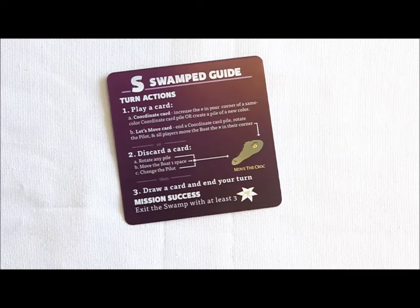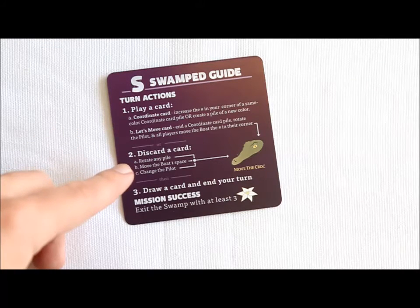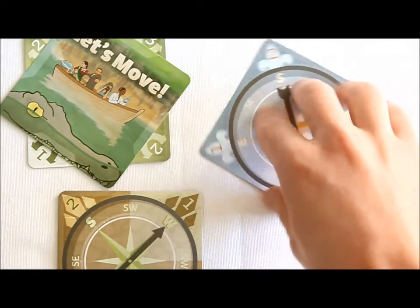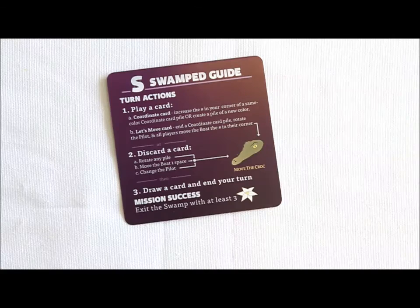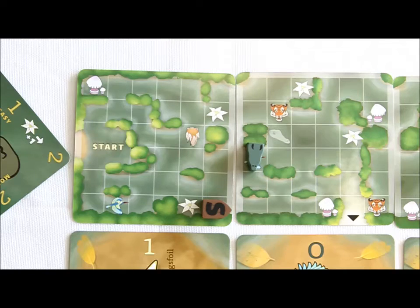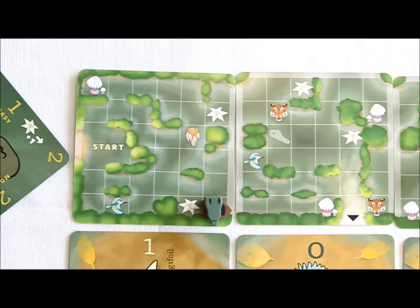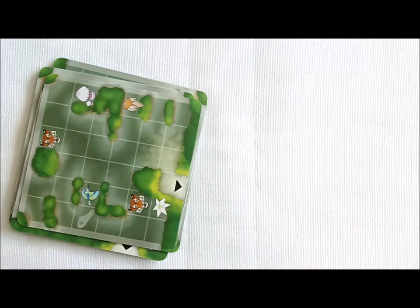After you discard, take one of three actions listed on your swamped guide card: you can either move the boat one space, rotate a pile of coordinate cards, or move the pilot card to a different player. You may only take one of these three actions. After you take it, the croc must move. So be careful when you choose to discard — if the croc catches the boat, you're swamped and the game is over, all players share defeat.